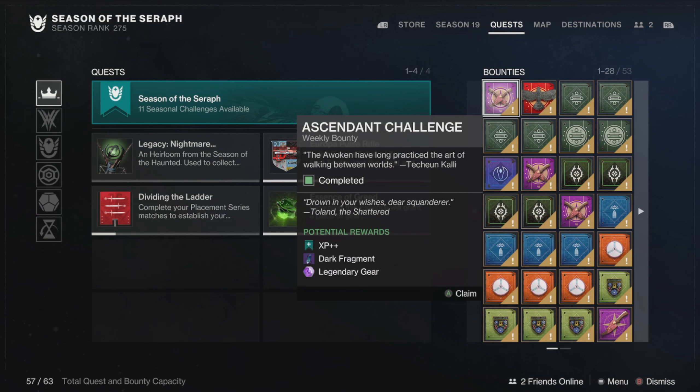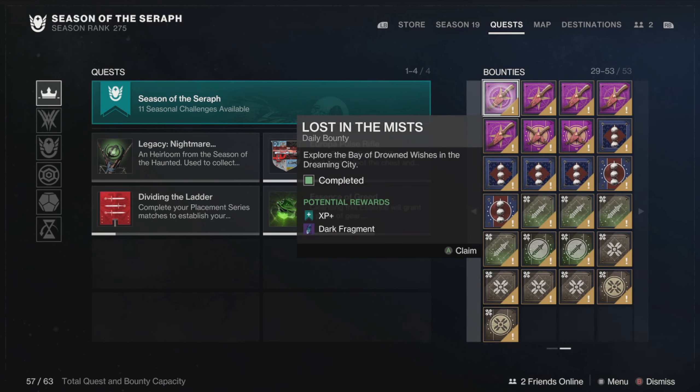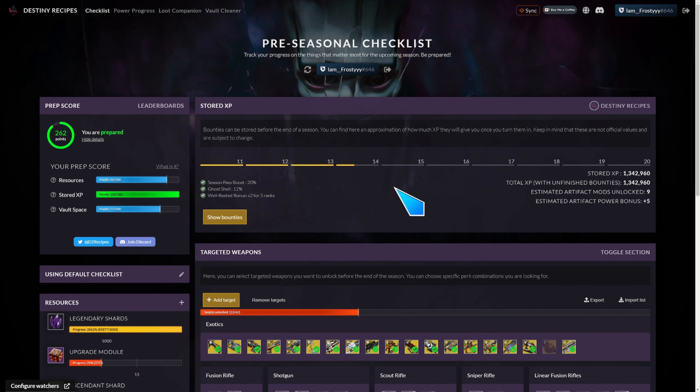It's already the end of February, and you only have one week left to do these things. First up, if you want to save XP, I would recommend getting on your bounties ASAP. A good website to check this out is d2recipes.com — I'll leave that down in the pinned comment section below.